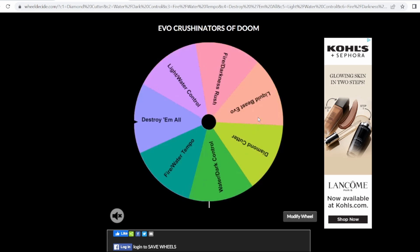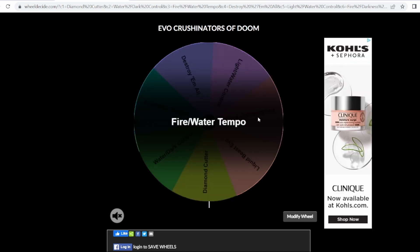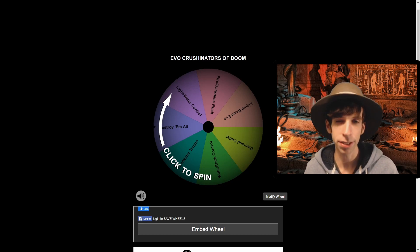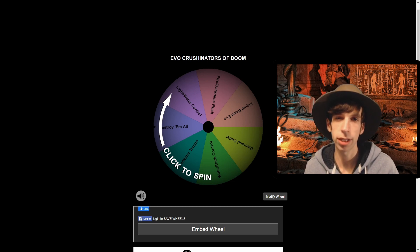We have two re-spins, so if we spin something we really don't want, we can re-spin. We got Fire Water Tempo — I think I'm fine with this actually. We're going to play Fire Water Tempo. Now coming into Evo Crushinators of Doom, this set drastically changed the metagame because we are introducing Evolution Creatures for the first time. These Evolution Creatures are some of the strongest in the game, and they enable summoning a creature, evolving on top of it right away, and getting your attacks in — the first time you can start attacking from no creatures on the field in one turn.